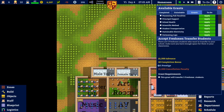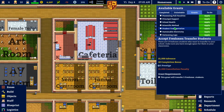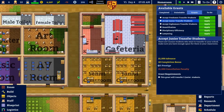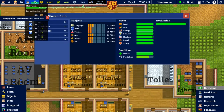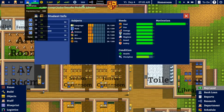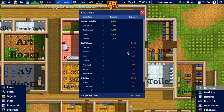Let's take a grant. I did add more seats to the junior classroom while you were away, so I can actually take that grant straight away — accept junior transfer students. I should have 16 or more seats in every room. I've applied for that and now got 54 students. The good thing is I'm now making a lot of money — plus $647 a day.